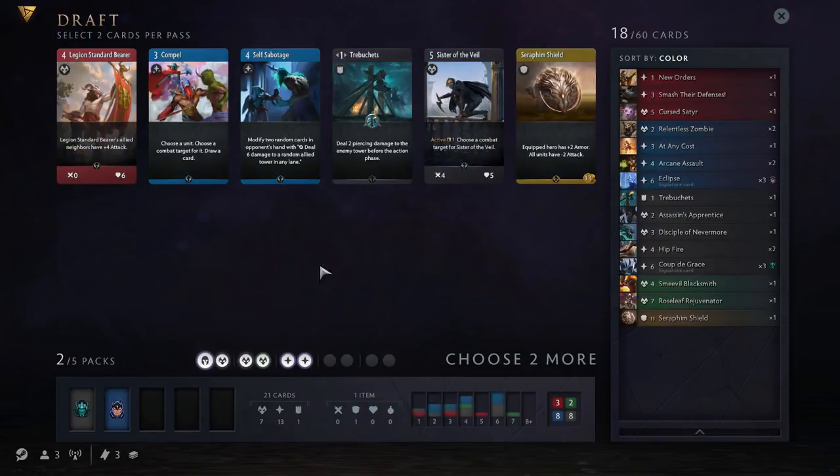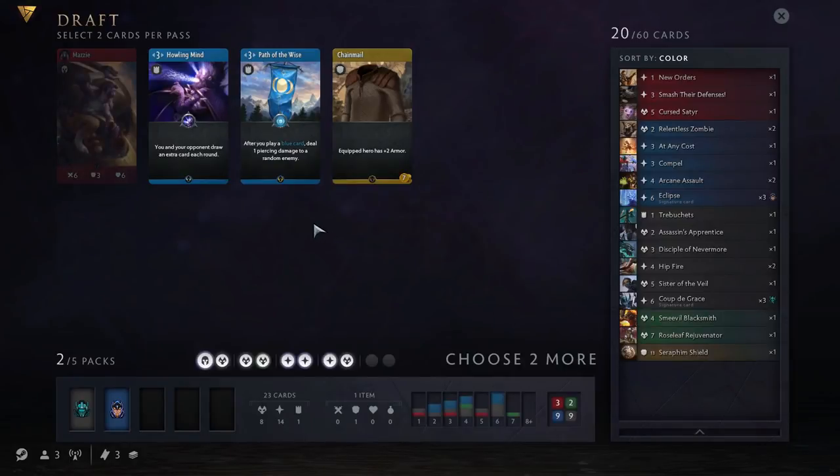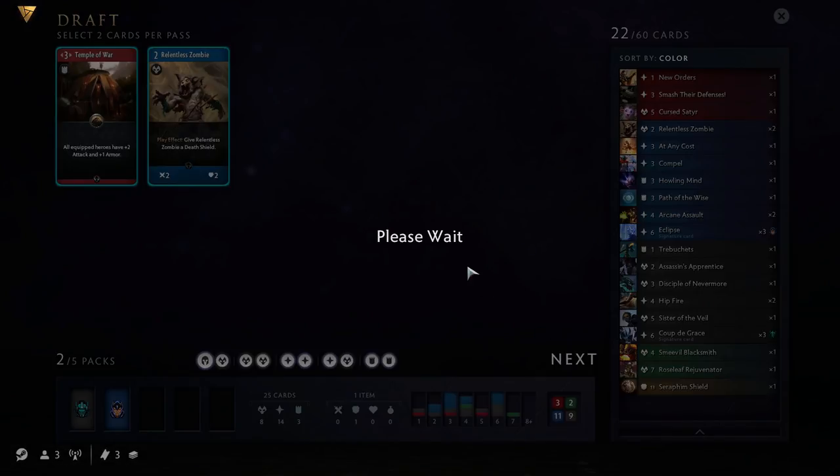We've got another Sephirim Shield, but I don't think I'm going to go with it. Trebuchet is okay but we've already got one. Sister of the Veil — a 4/5 isn't that much stronger than the 3/2 Assassin's Apprentice, but it does give us another unit and we are lacking a few of those. So maybe Sister of the Veil and Compel. We're down to the last few and I really don't want any of these cards, so let's just pick the two blue ones just in case we need fillers for our deck. And it's nice to have a Relentless Zombie on the last one.